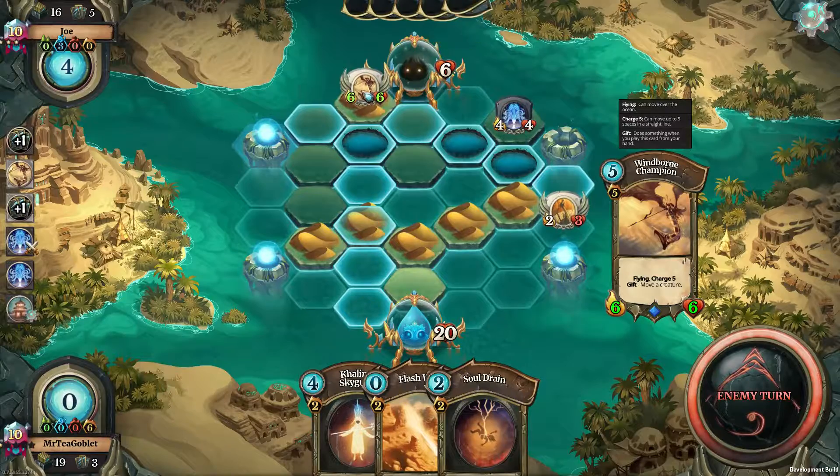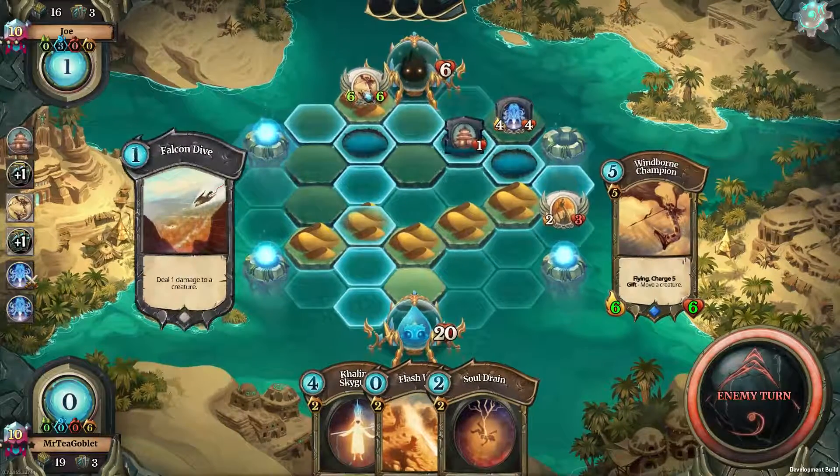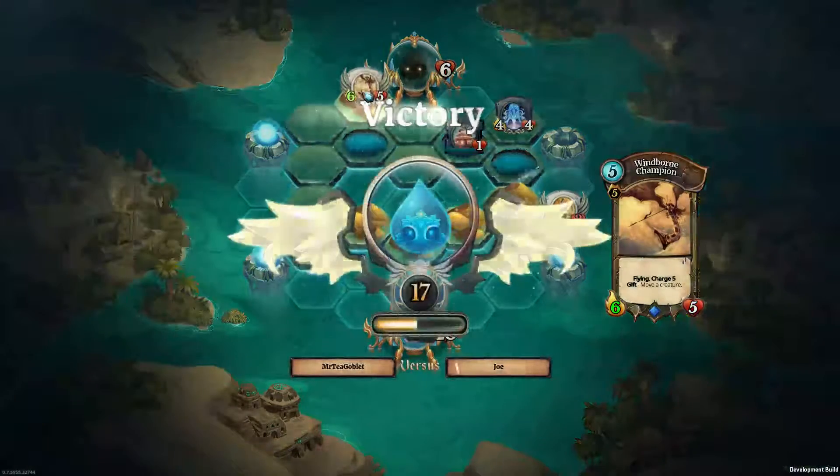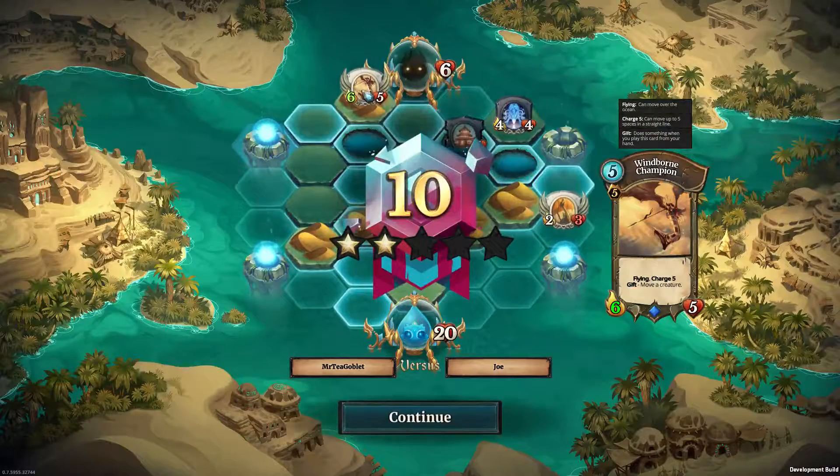Card draw. Triton sanctuary. Falcon drive. The opponent conceded. Big thank you to my opponent and thank you for watching. I'm really enjoying this flying deck — it's neat. Hope to see you again.